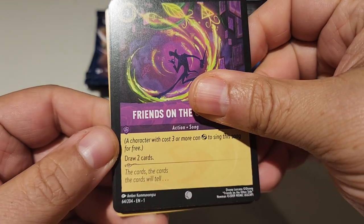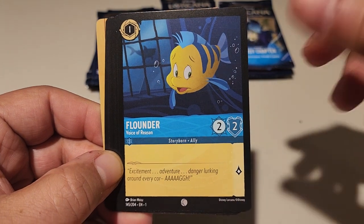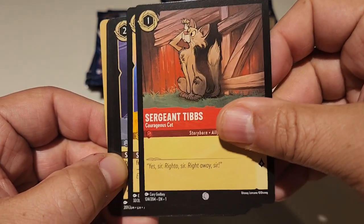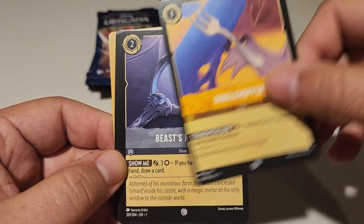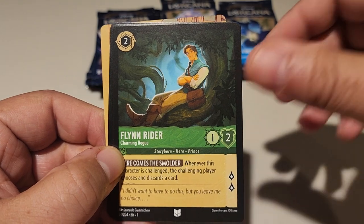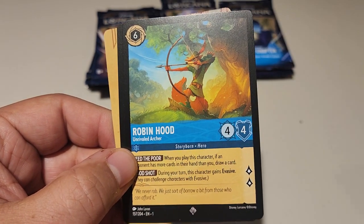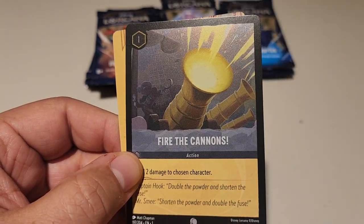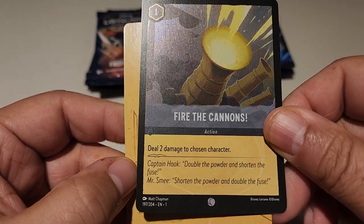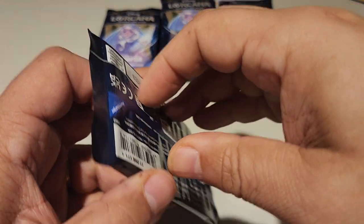Friends on the Other Side — the cards will tell. Magara, Flounder, Sergeant Tibbs, The Dinglehopper, Beast Mirror, The Reflection, Flynn Rider, Triton, Mickey Mouse, Robin Hood the fox version, and Fire the Cannons — double the powder, shorten the fuse. Ten-ish packs left, haven't had anything big yet. There's just an Elsa special card waiting here somewhere — that's all that means.